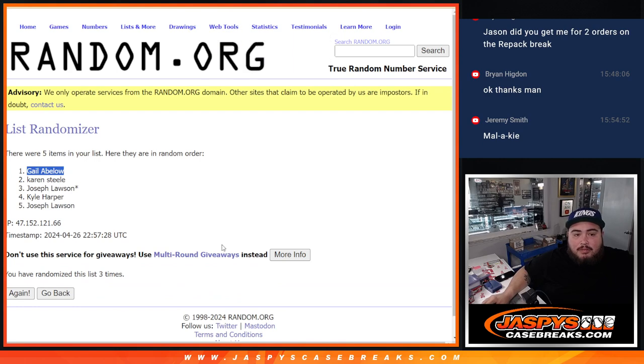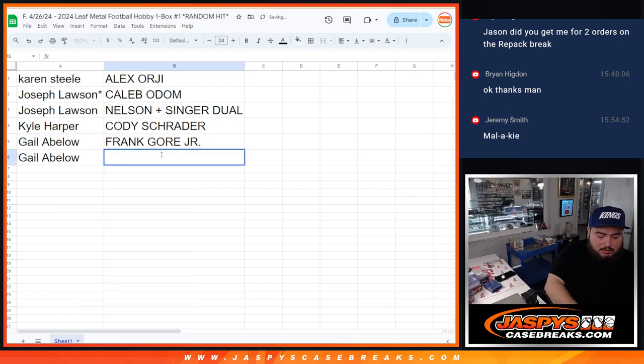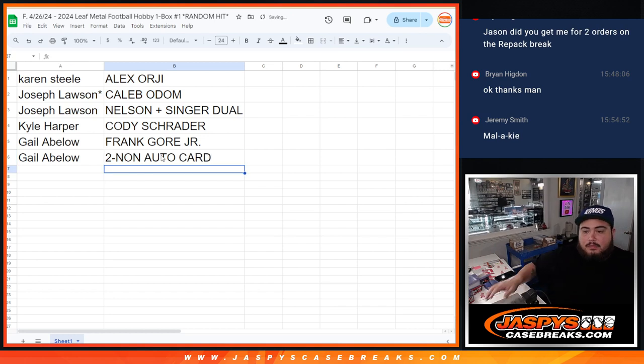Gale — there you go. I'll add your name down here too and we'll put the two non-numbered base cards with you. Appreciate you guys. Next one's in the store, number two is coming up. We'll be right back.